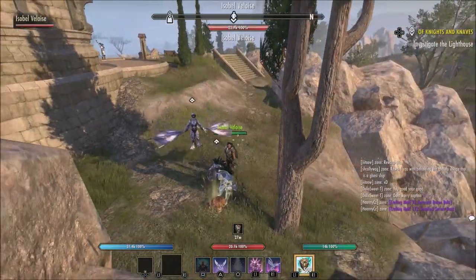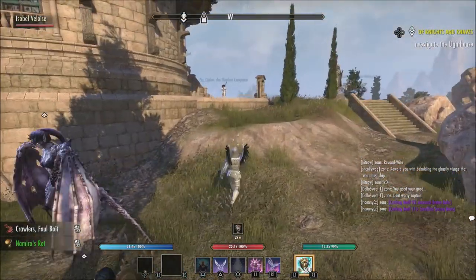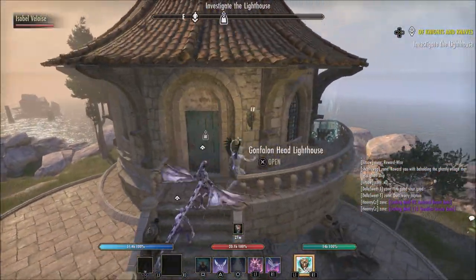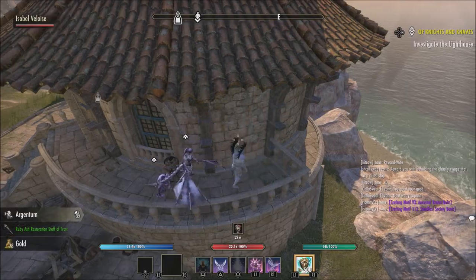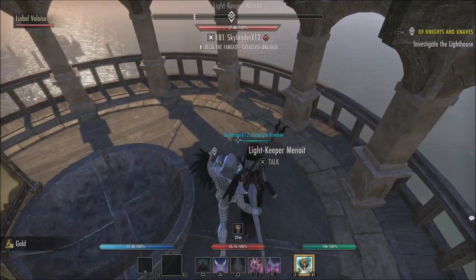When you complete the parse, it's showing you're doing about 10% more damage than you're actually doing. The reason is the target dummy, for whatever reason in-game, is acting like it has more health than it really does. So once you've completed that parse, your parse is going to look higher damage-wise because the game is acting like that dummy has more health than it really does.